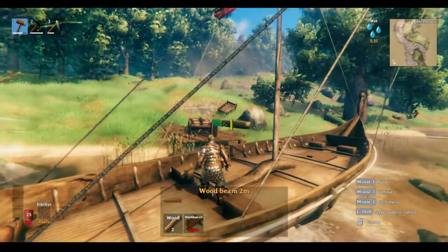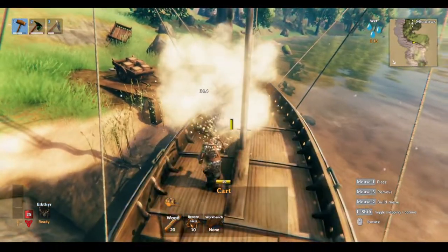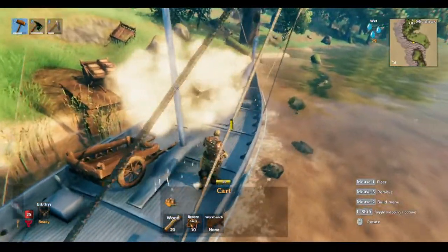The method I prefer is building a beam out over the boat to target, and then simply targeting the cart there to craft. It will drop on the boat like so. Then you can easily push the cart into place to make room for more.